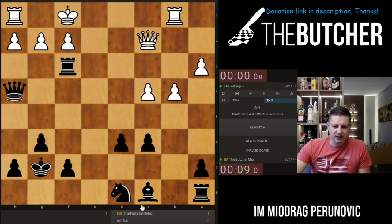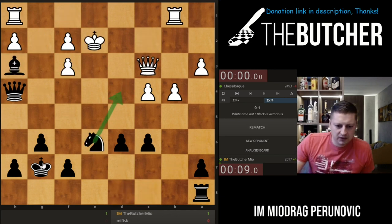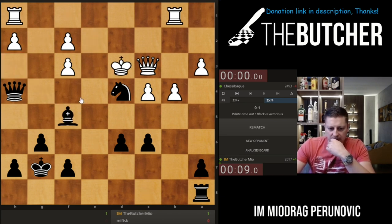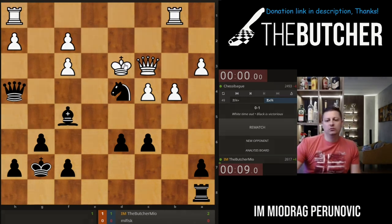Let's have fun with this — he doesn't want to resign so he's gonna suffer. Can I play knight d4, king d2, and some stuff there? Let's go with knight d4. On king d3 I have bishop f5. What are you doing, do you think I'm such an idiot? Okay, 23 moves.